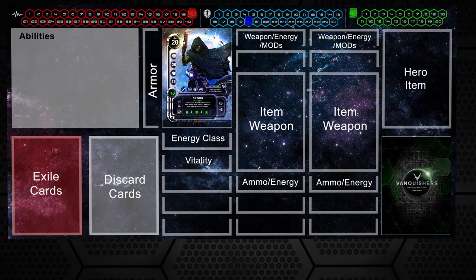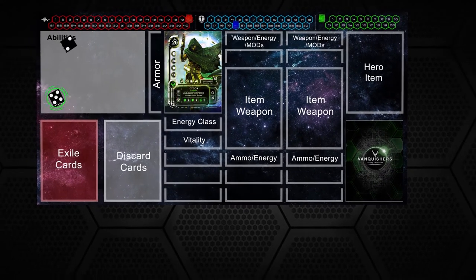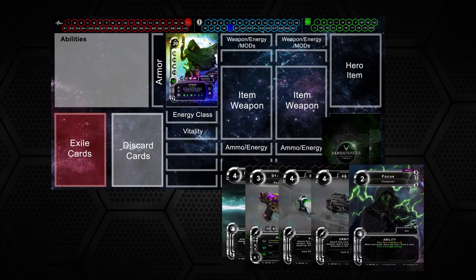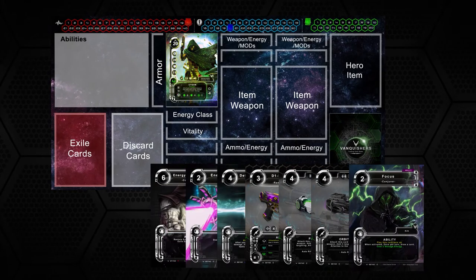Now place your shuffled deck on the board in the deck slot. Each player grabs a die to roll; the player with the highest roll will go first. Start by drawing 7 cards. At the start of each turn, you will draw 1 additional card.